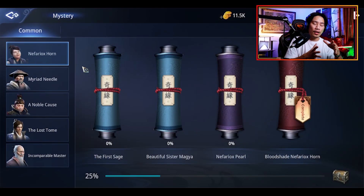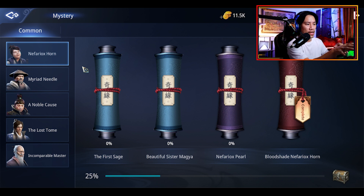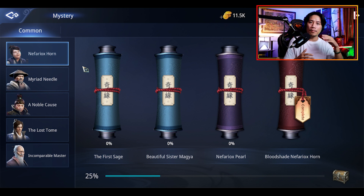That's the Nefariok's quest. Now we'll head on to the second part, which is: First Stage, Beautiful Sister Magia, Nefariok's Pearl, and the Bloodshade Nefariok's Horn. Let me go ahead and walk you through how you could also do that. Let's do it part by part.